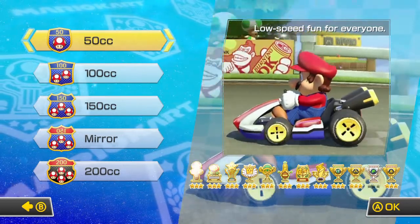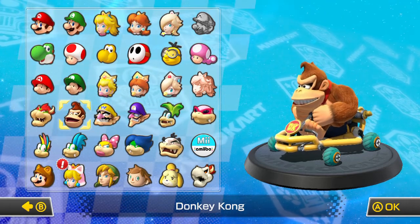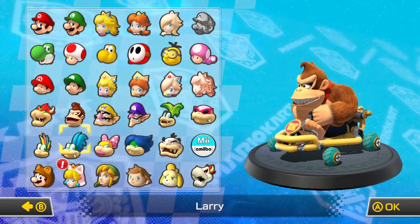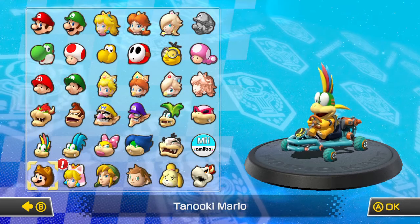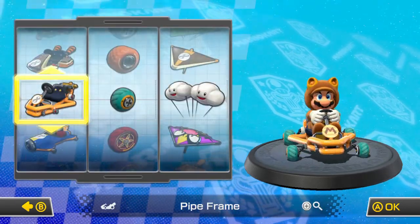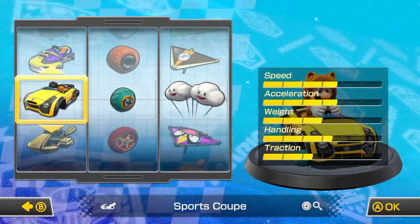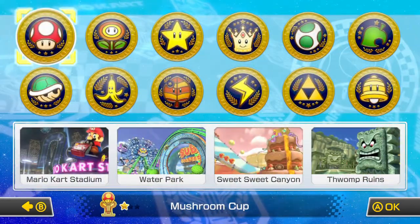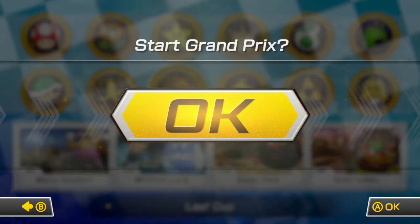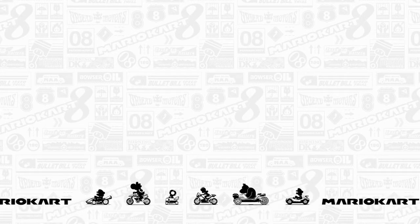What's up guys, Lieutenant here back with another Mario Kart 8 200cc let's play. In the last episode we did the Banana Cup with Donkey Kong. Now in this episode we're doing the Leaf Cup, so Mario combined with the leaf is Tanooki Mario — we got a good combination going here.